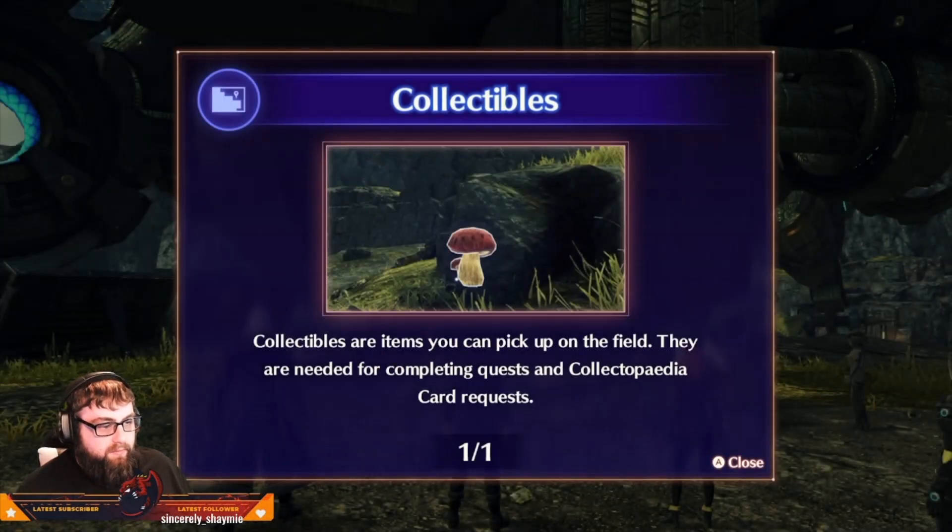Collect both of the items you can pick up on the field — they are needed for completing quests and collecting the collectopedia card requests.